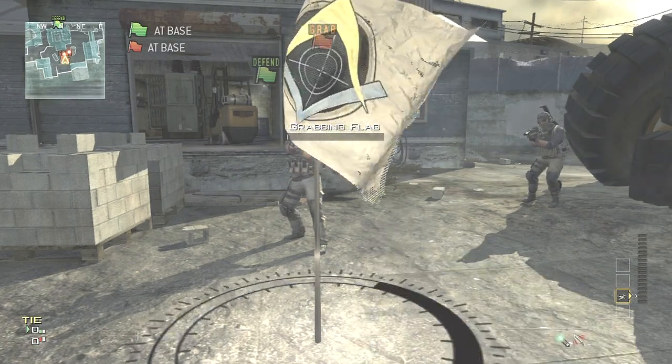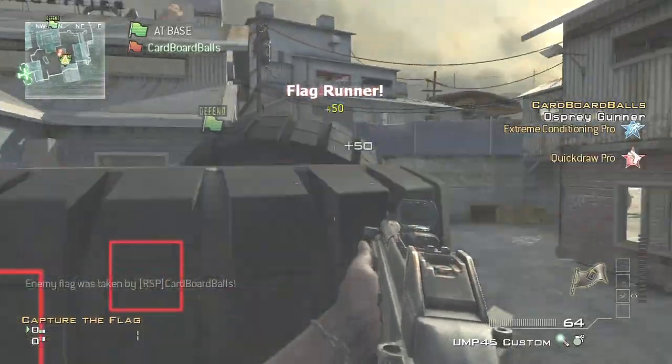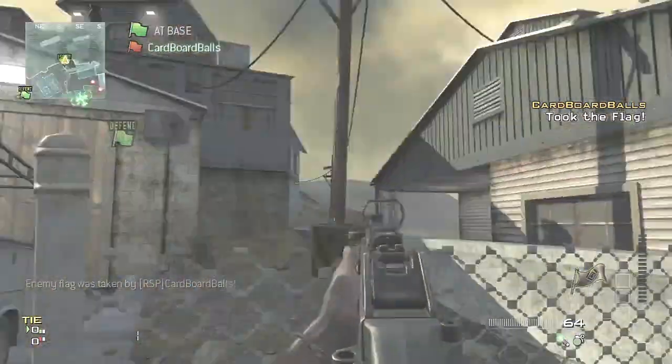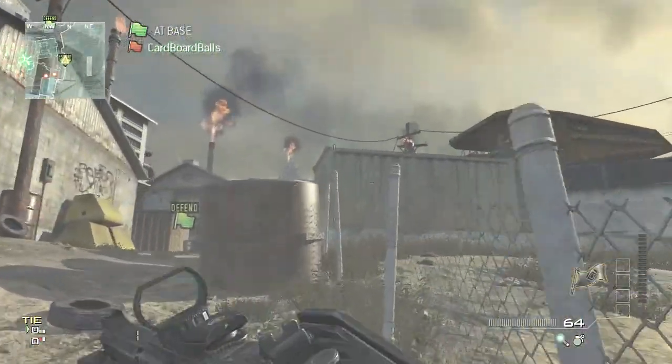What you're gonna want to do is put the game type to Capture the Flag, change the flag carrier class to anything — it does not matter, you just have to change it — and then put on the killstreak Osprey Gunner.